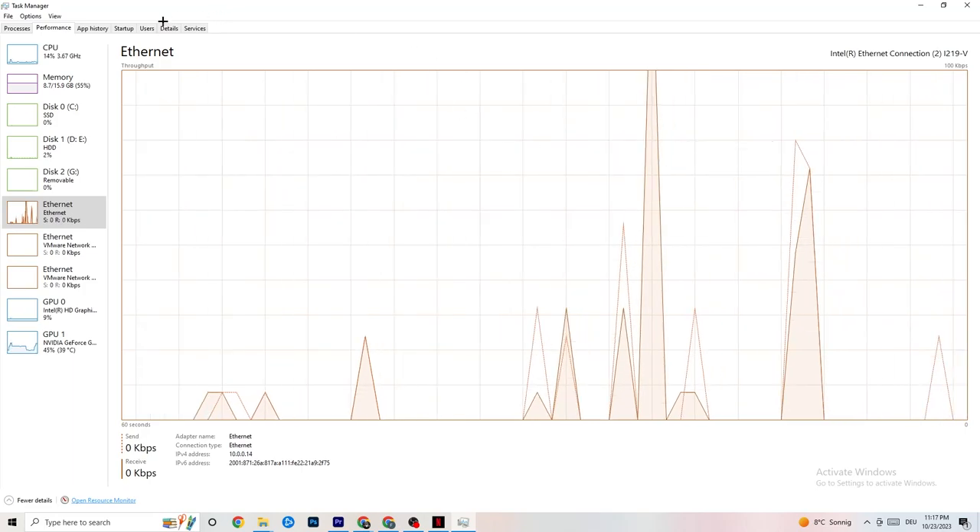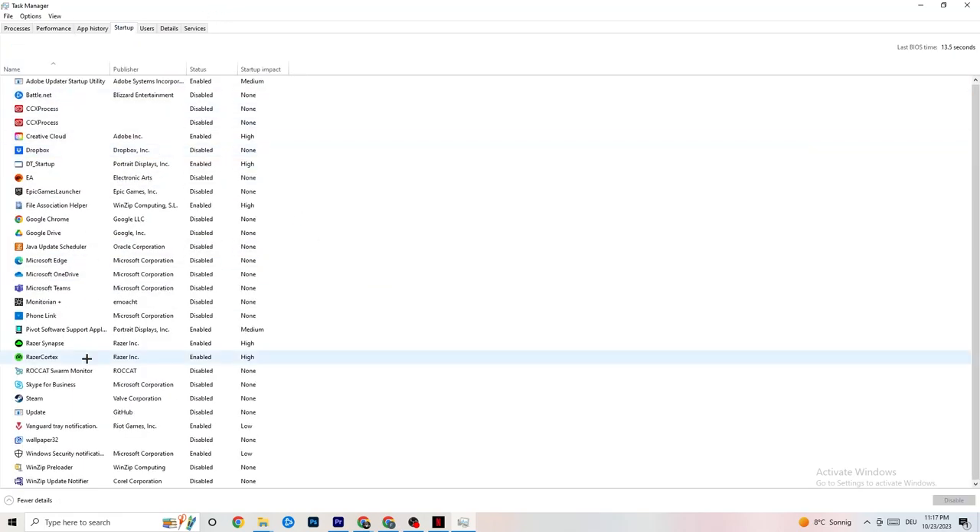Also check the Startup tab — sometimes there are apps that run in the background when you start your PC and consume internet connection. Especially for people who don't have high-performing Wi-Fi or a strong router, it's really helpful to end every single task that is using your internet connection in the background.